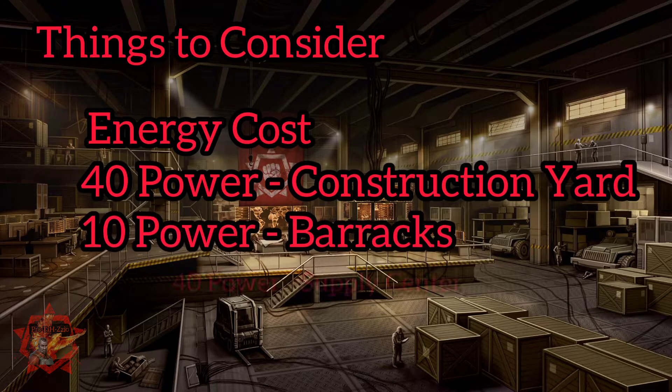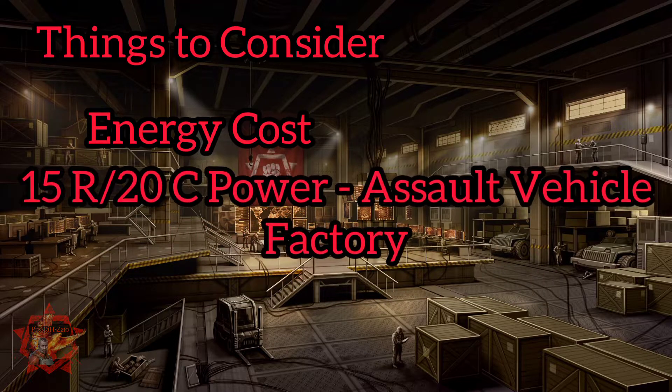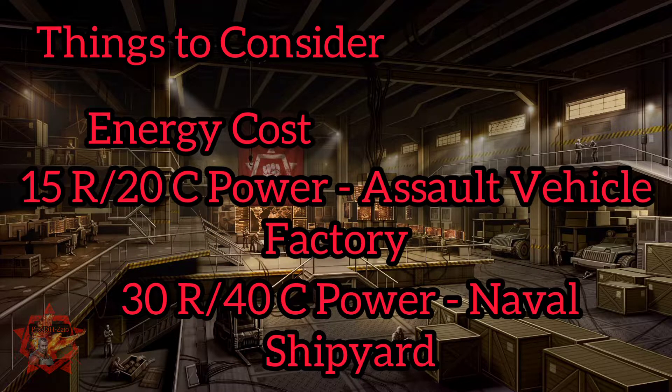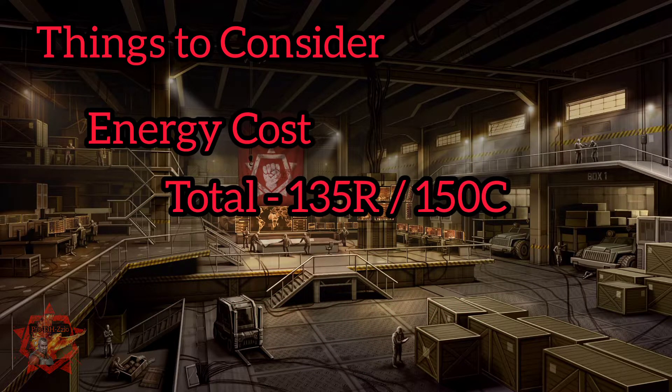Let's break down the energy cost. It takes about 40 power for a construction yard, 10 power for a barracks, 40 power for a supply center, 15 and 20 for the assault vehicle factory, and 30 and 40 for the naval shipyard — a total of 135 for Resistance and 150 for Confederation.